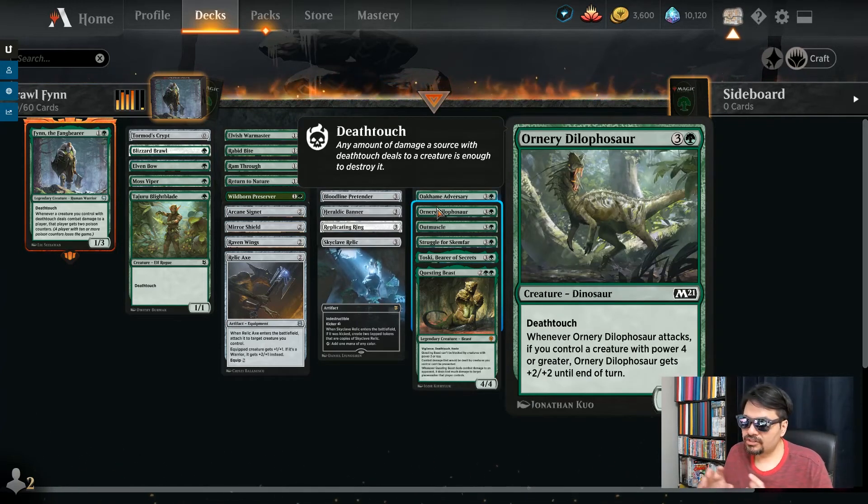Ornery Dilophosaur — another honorary elf, it's a dinosaur. It's a 2/2 with death touch, and whenever this attacks, if you control a creature with power 4 or greater, this gets plus 2, plus 2. So it can become a 4/4, but who cares? It's a death touch creature. It helps Finn's strategy, so get it on the squad.